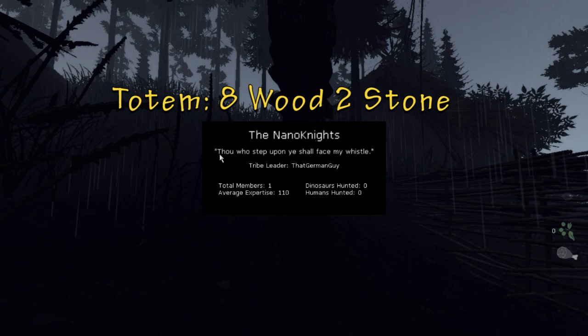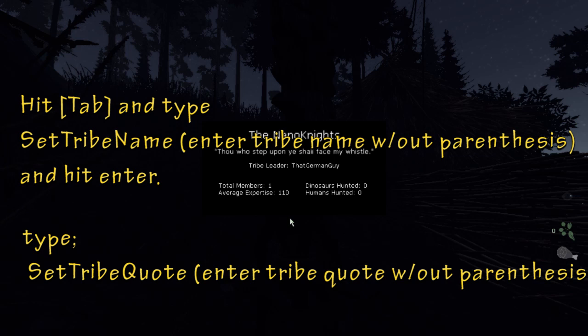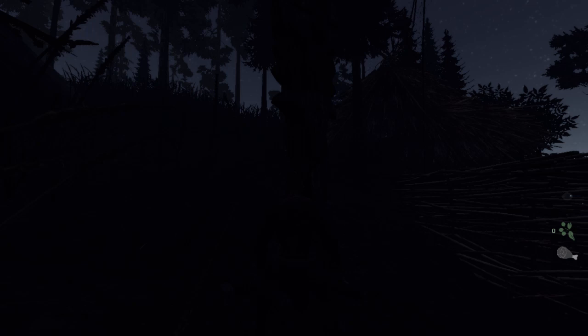Next thing would be the totem, which is this guy right here. With this you can edit the tribe info — you can change your tribe name from Nano Knights and you can also change the quote. I'll put that info somewhere in the corner here so you guys can see. To make the totem, it's going to be 8 wood and 2 stone. Just pile those together, figure out where you want it, and construct.